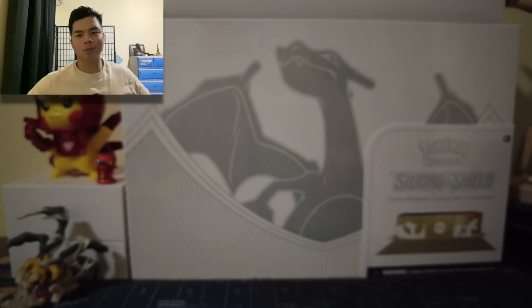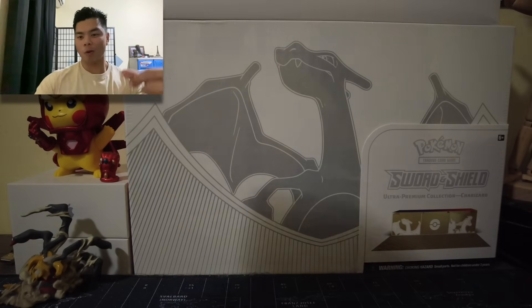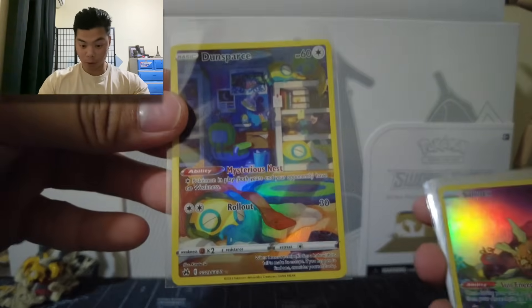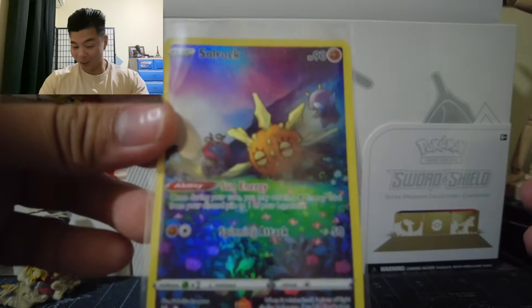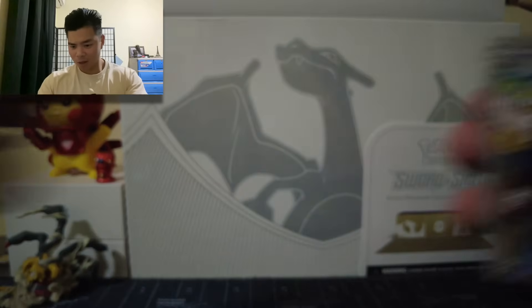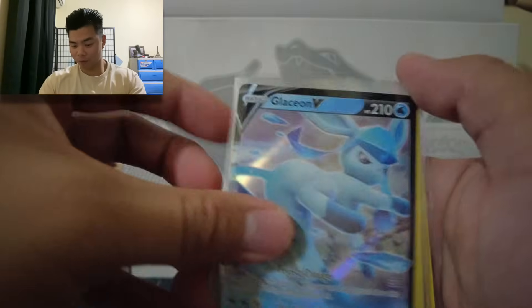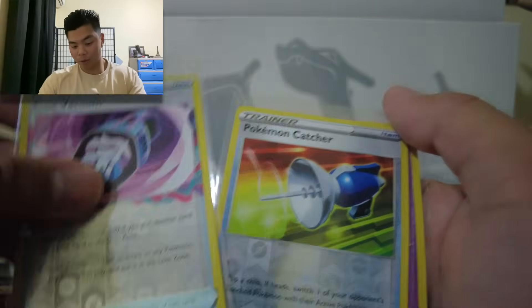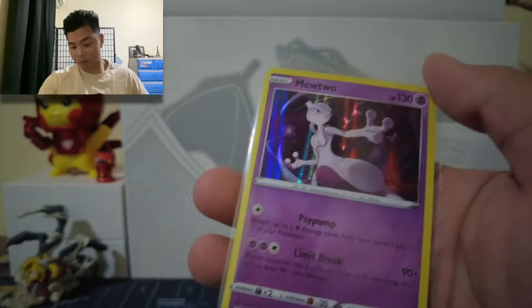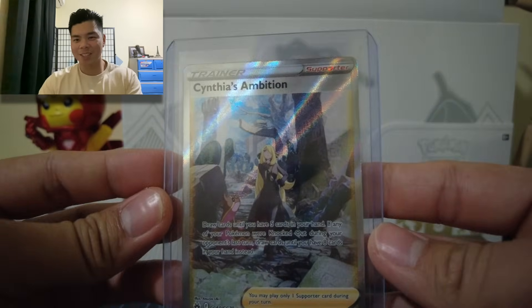So the first packs weren't too bad — we actually got some pretty good pulls. Quick recap: we got Dunsparse Alt-Art, Alt-Arts, two Volos, a Galactic V, a signed Trainer card, Lost Vacuum, Pokemon Catcher, Mewtwo, and Cynthia's Ambition. Not bad for the first ETV, right?